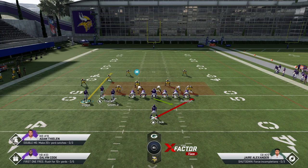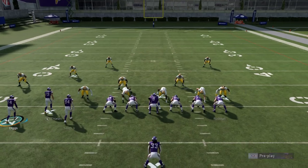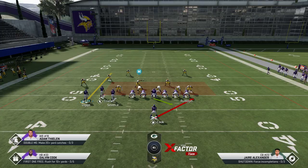If your opponent's running a lot of man coverages, you have to be a little bit smart about it. Before you make the motion, flip the play with the right stick. Now you can see how I basically have the edge blocking advantage with the tight end and there's no cornerback over there. If your opponent's running a lot of man coverages, flip that run play to the open side of the field before you make the motion — because once you make the motion, you can't flip the play anymore.